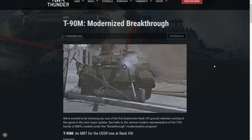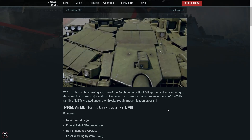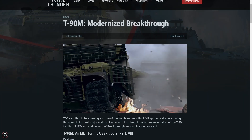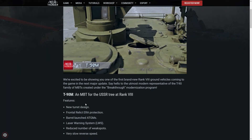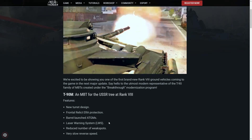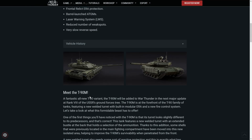We're excited to be showing you one of the first brand new rank 8 vehicles in the next major update — say hello to the utmost modern representative of the T-90 family. That's basically slang for this is Russia's best tank aside from the T-14, but the T-14 is shrouded in myth and mystery. The T-90M features a new turret design, frontal Relic ERA protection, barrel-launched ATGMs, laser warning system, reduced weak spots, but a very slow reverse speed. In other words, it sounds a lot better than the Challenger 3.